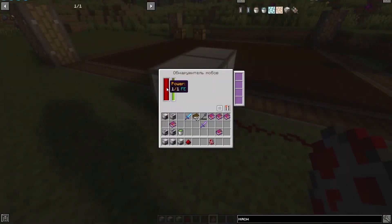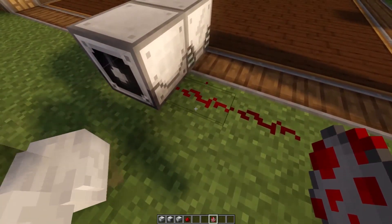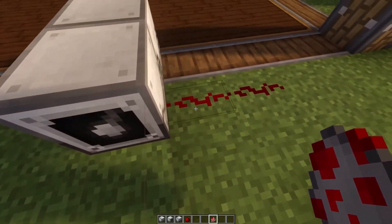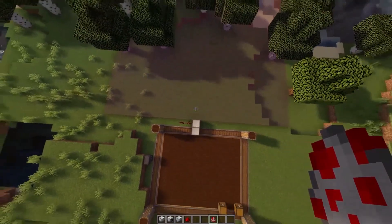The next mechanism is called the mob detector. Here is its recipe. For RF energy, it detects the nearest mobs and players in its workspace and emits a redstone signal. For example, placing a chicken in the workspace triggers a redstone signal, which stops when the chicken leaves. Entering the workspace yourself also triggers the signal. Inserting an upgrade increases the working area of the mechanism.